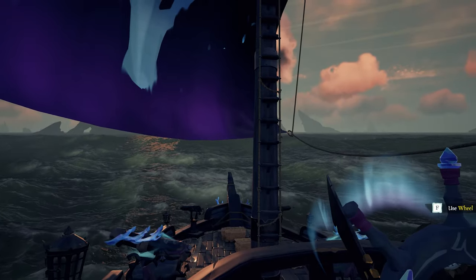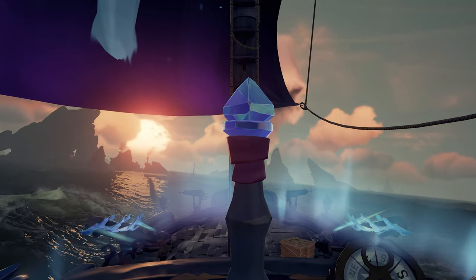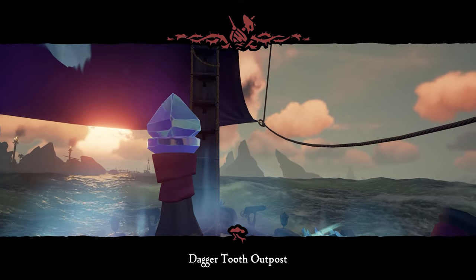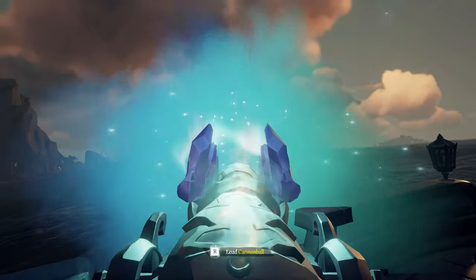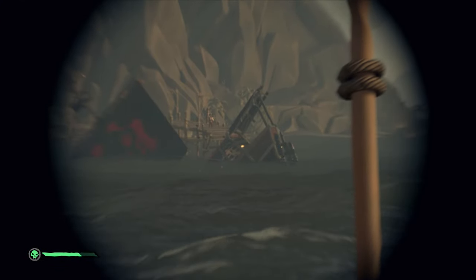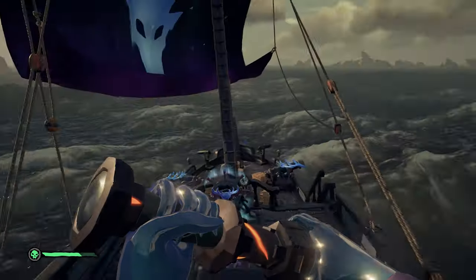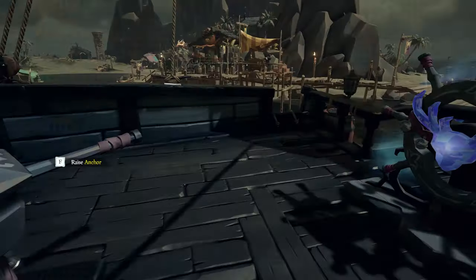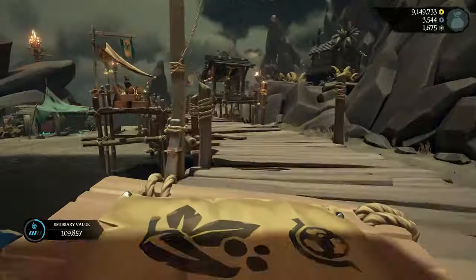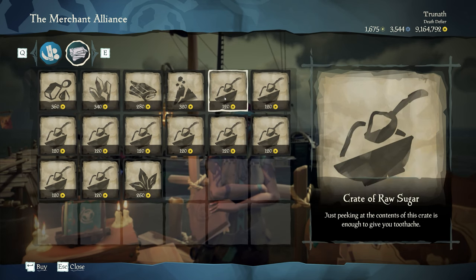There's a sloop already at Dagger Tooth — looks like a fresh spawn. I could try to be nice and sell my items, but I'm already part way through this run and don't want to risk losing anything, so unfortunately we're going to have to sink them. At least it's early and they don't have items yet, so I won't feel too bad. The sloop is sunk and the player seems to have logged off, so we can sell our unrefined spices without issue.